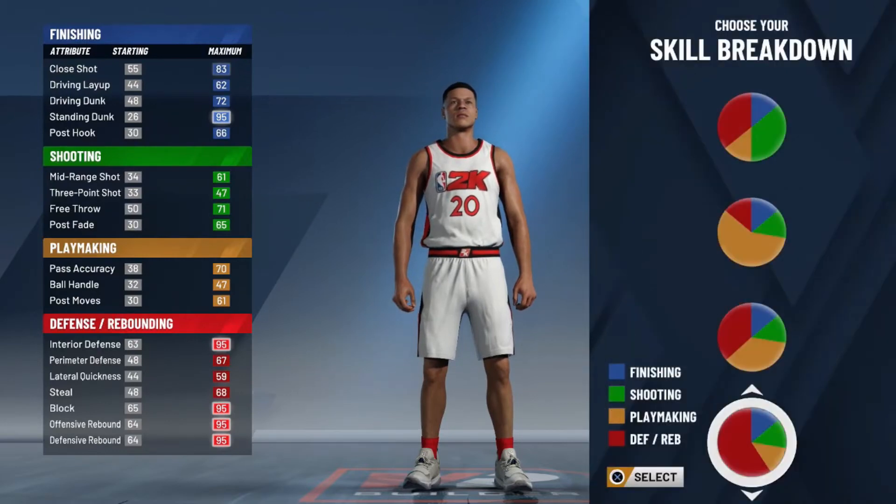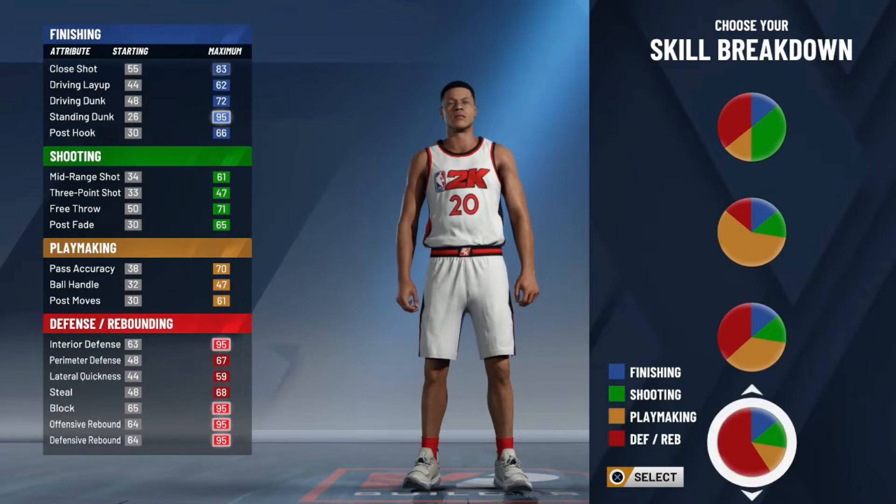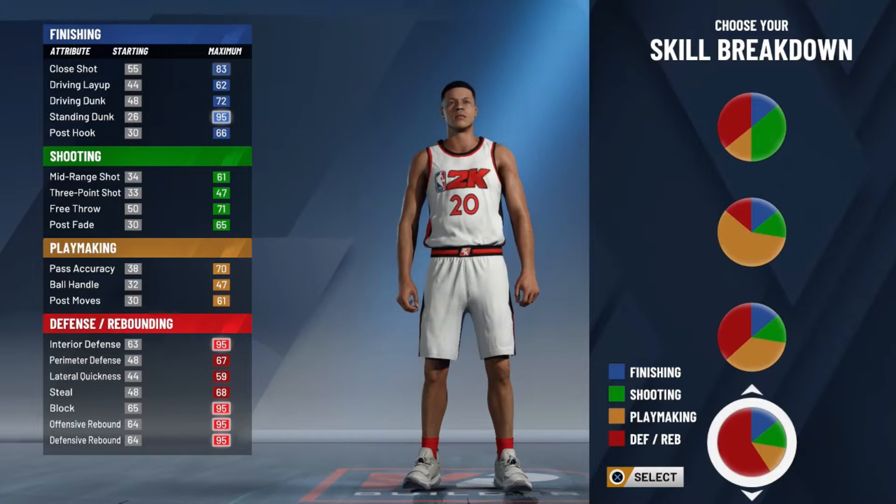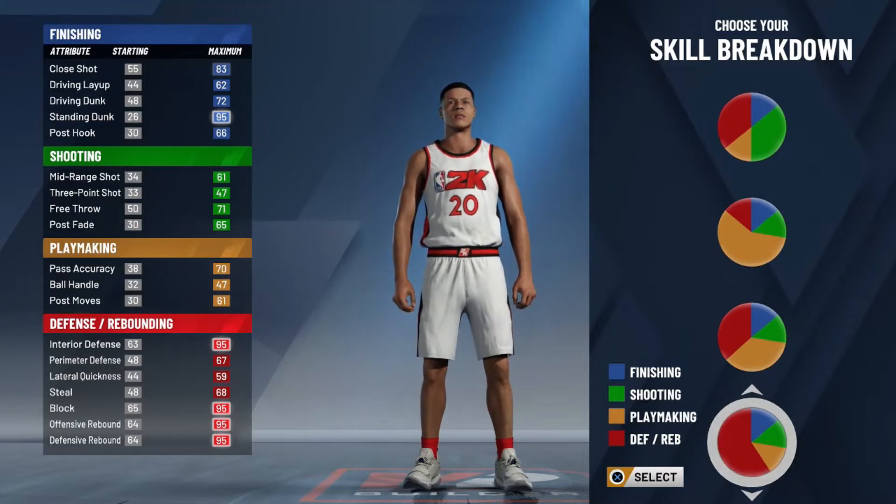First thing you want to do is come all the way down here and select this build. You want to go red, all the way red — you're gonna be the best, you're gonna be a glass cleaning lockdown. That build is a godly build. I don't know if I'm gonna have any gameplay but I promise you, you use this build and you'll do really really good.